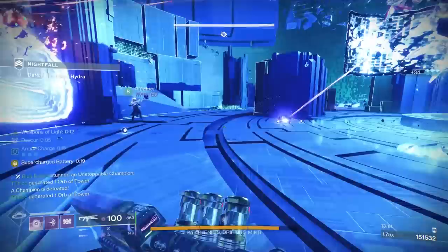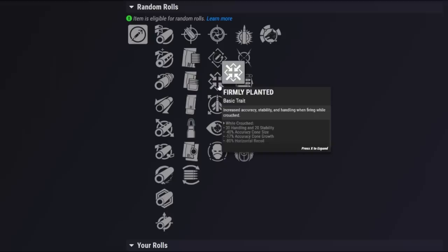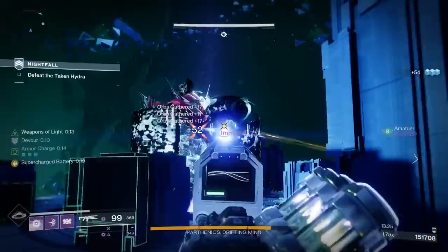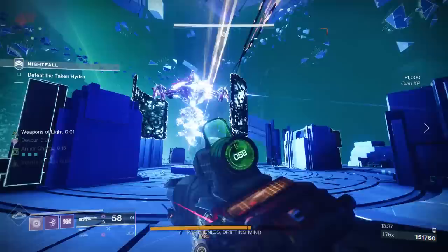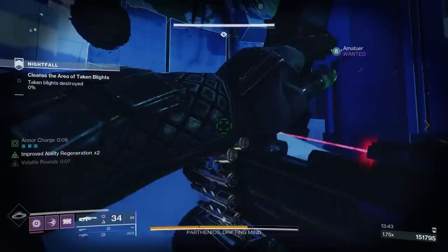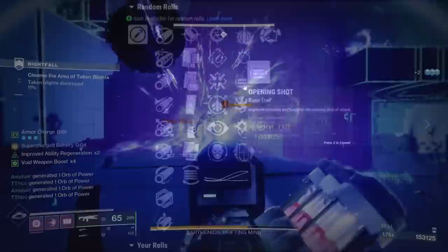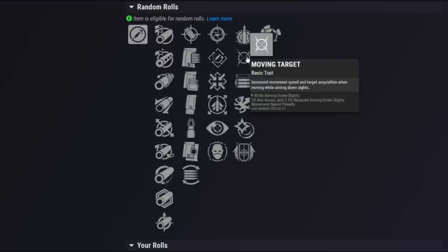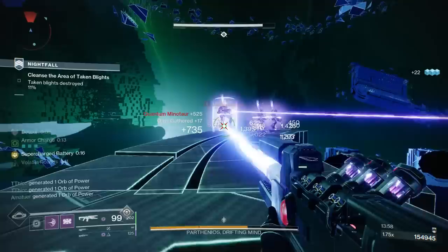For a PvP god roll, you can get something like Hammer Forged for range, Accurized for even more range, Firmly Planted for accuracy, and then Opening Shot for more range and accuracy. You slide around the corner and you basically close your eyes — you're going to have so much accuracy and bullet magnetism from all those things combining that it's going to give you a near-guaranteed headshot. That is a pretty insane combination. Snapshot Sights is also fantastic — some people won't use rolls without it, especially if you're sniping aggressively. Snapshot plus Opening Shot, or No Distractions plus Opening Shot, would also be great. Opening Shot is the best overall perk in the second column for PvP, but this thing can undoubtedly get some absolutely high-tier PvP sniper rolls.